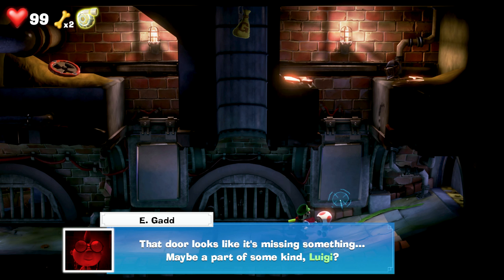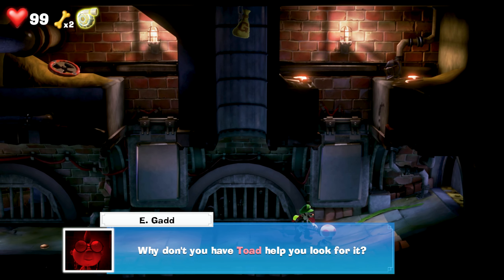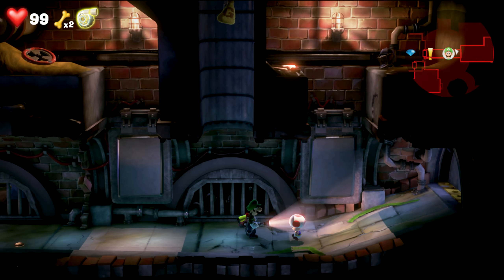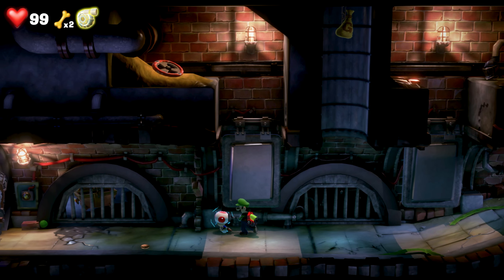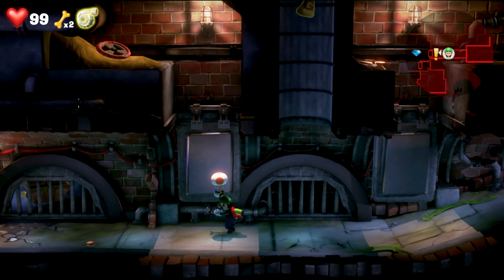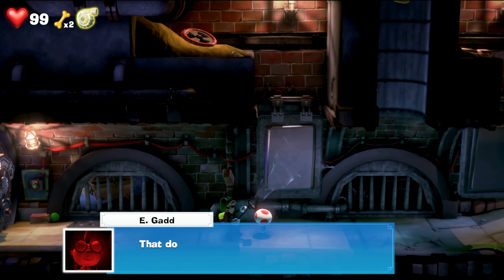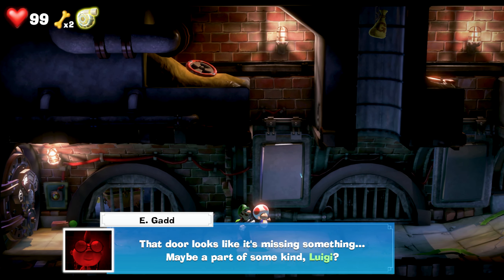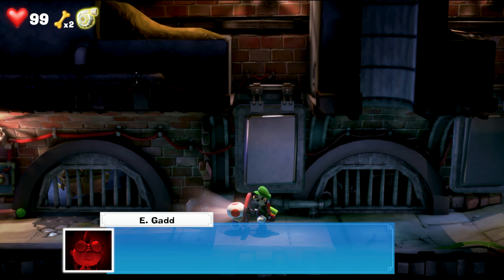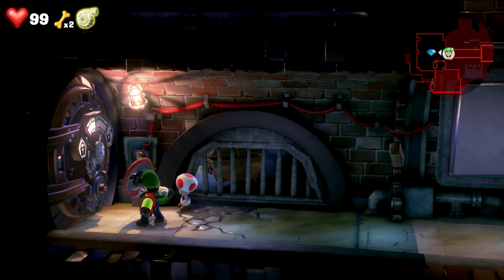The door looks like it's missing part of something. I already know, Egad. Toad is helping me look — calm down. I was kind of hoping there was a gem up there. Let's go up and get the handle. Grab it. Toad, you have to grab the doorknob. I'm the winner — I'll take that, thank you. Got it.